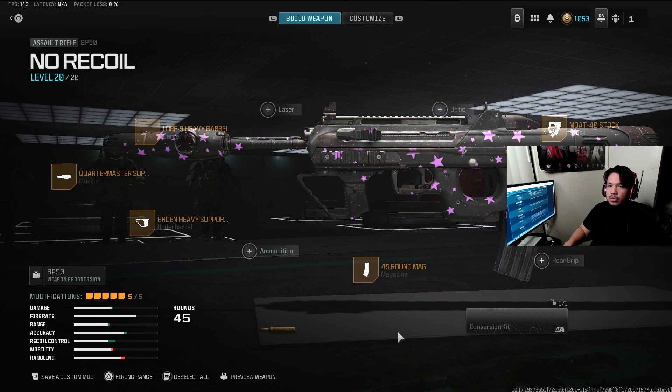The BP-50 also got buffed in the conversion kit mode, so for secondary purposes this gun could be a more viable option. I know it has some damage issues at certain ranges, but really close it's good. I can't wait to see how this gun shapes out. Hopefully it gets a little more opportunity with this buff, because I personally enjoy using it and I think it could be really solid. But with that being said, let's move on to the next gun.